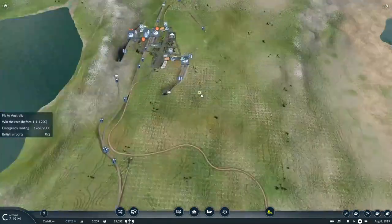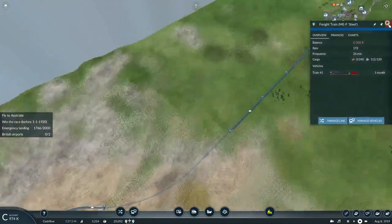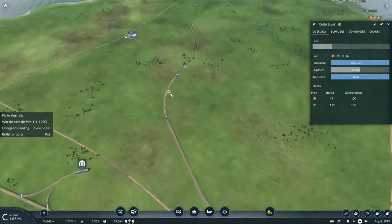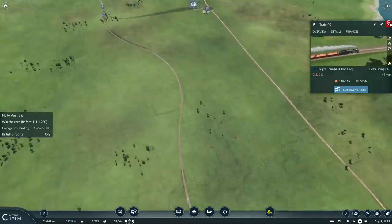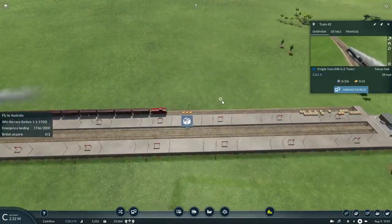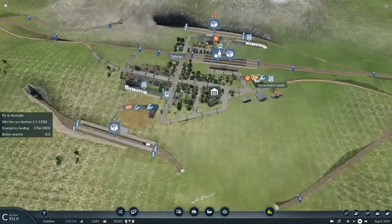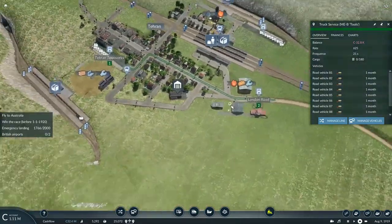ME1 is still waiting to pick up more food. The factory is still producing tools but there's no steel arriving — it only has 112 units of steel. I need more steel, more coal, and iron ore. Train AB Asia B is transporting loads of iron ore but not enough. At least some tools have finally arrived at the airfield — it just needs to deliver some tools by road, but I don't understand why this truck service is not delivering any tools here.